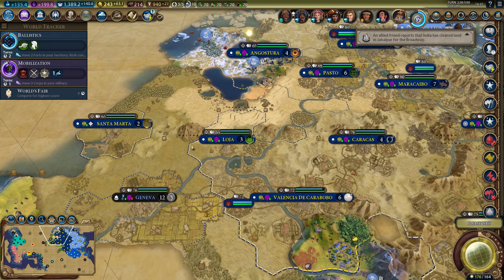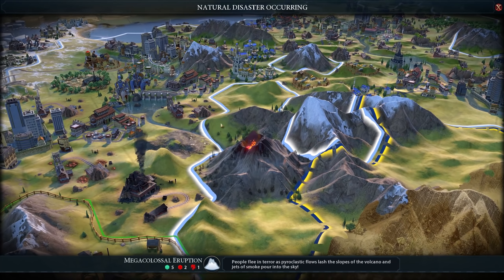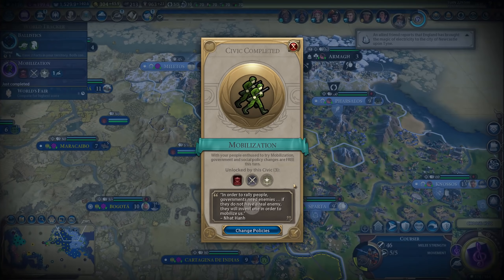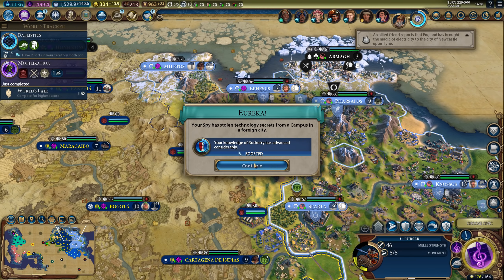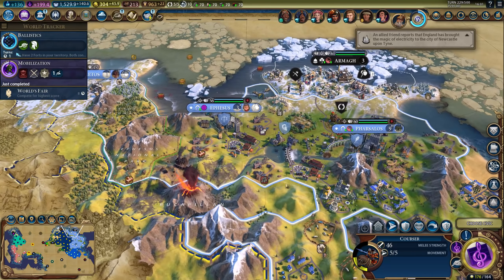This looks like a valid location for a city, but loyalty pressure would be a little bit too much. Volcano eruption. We stole a tech boost — nice, rocketry. I'll take it.